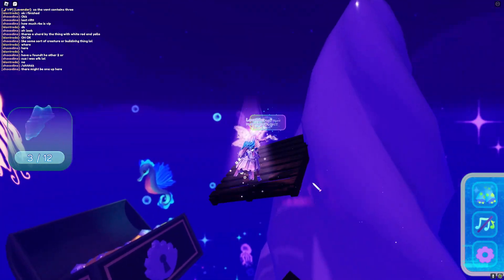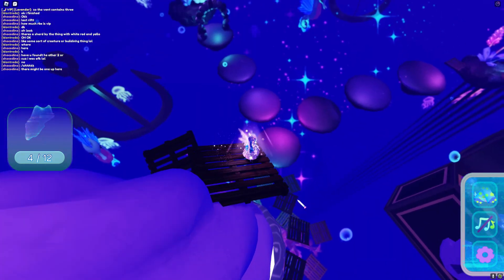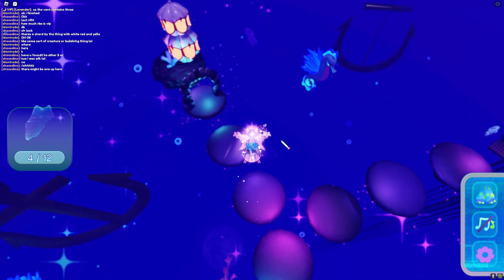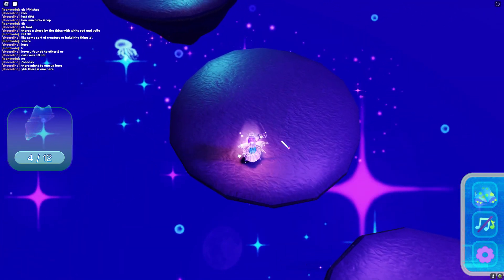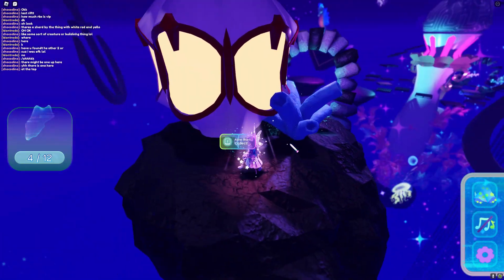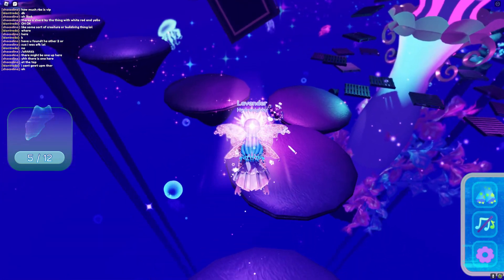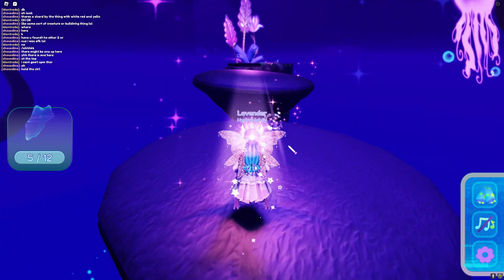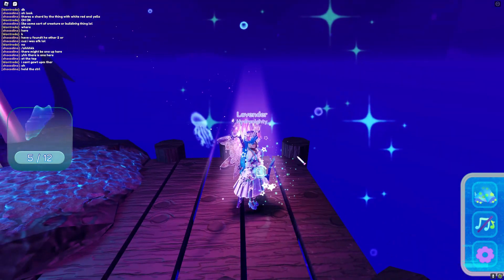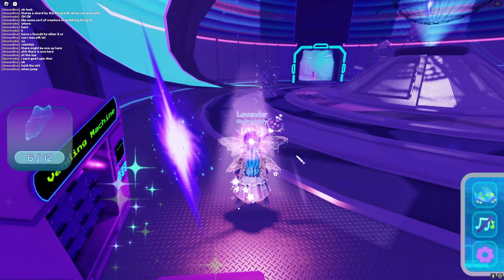Jump all the way to the top and the first shard will be here. The next two shards will be on this island and that island. I'm first going to jump over to that island, and then the shard will be behind this little house. Now let's move over to the last island, space jump on over, and you can already see it — it will be right here. You'll be automatically teleported back and that is the second rift complete.